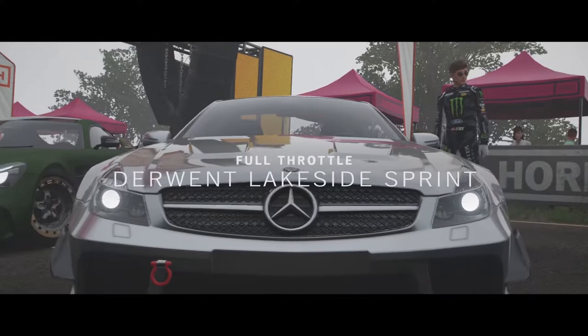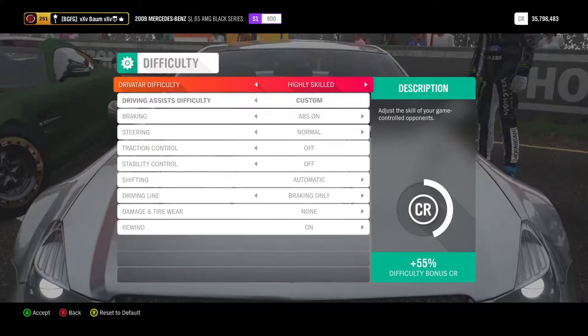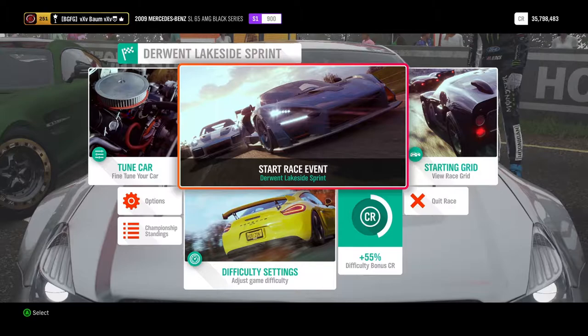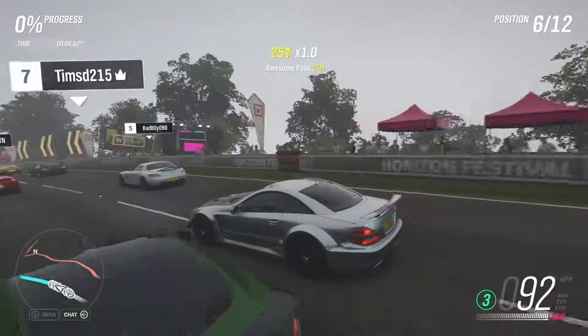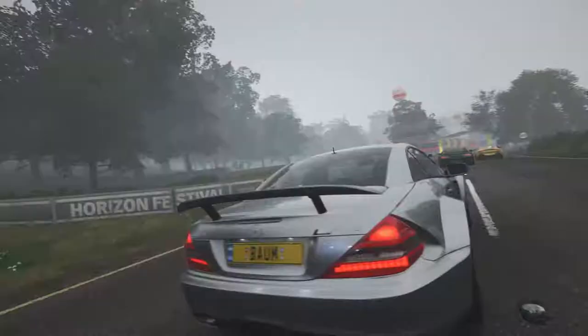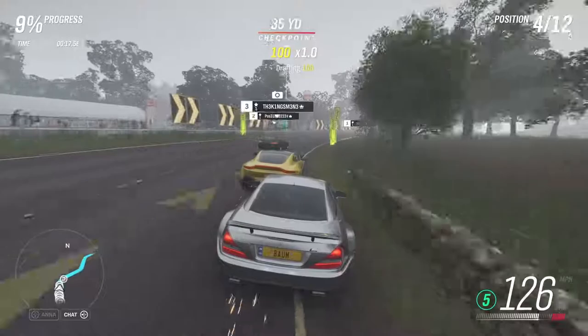Our first race is going to be the Derwent Lakeside Sprint. When you're doing any of these seasonal championships, make sure that you're racing against at least Highly Skilled drivatars — that is the only way you'll be able to get the actual reward for the event. In this case it is the gray race suit. While not very enthralling or exciting, that's what we're after. This thing sounds awesome — it's got active aero, that is cool. What year is this thing? 2009.